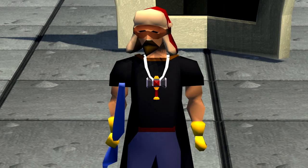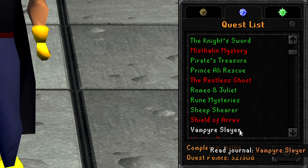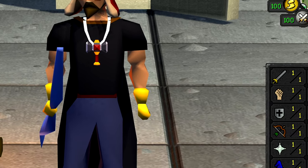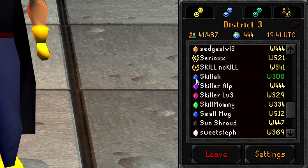Welcome back to episode 11 of my free-to-play locked level 3 skiller series. We only need two quests to go until we've completed every free-to-play quest I can do — those are Mystic Mine Mystery and Shield of Arav. I don't think I'm going to do those this video, but we'll see. Regarding our stats, we have a total level of 507 with a free total level of 499, so one more level and we'll be able to go up to the Emerald rank in the District 3 clan chat.